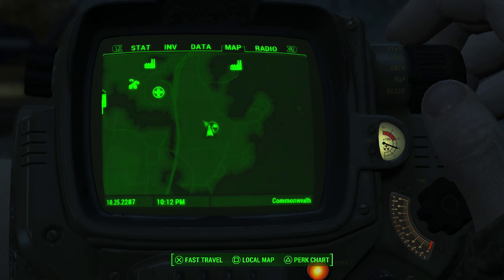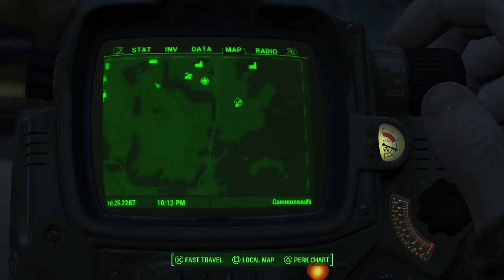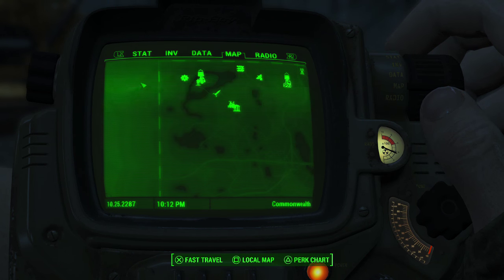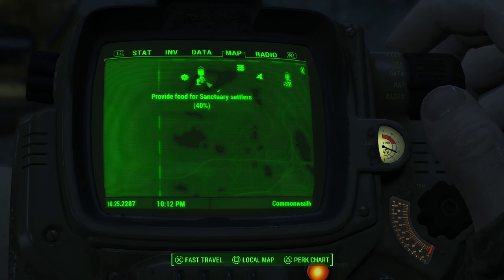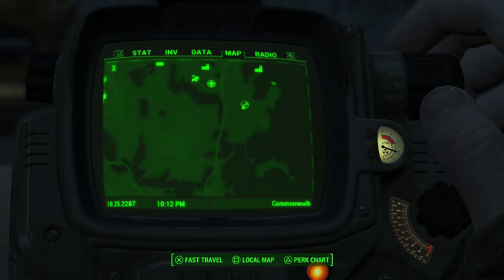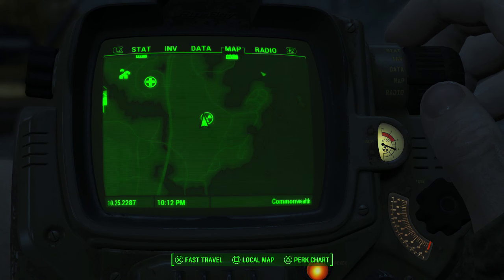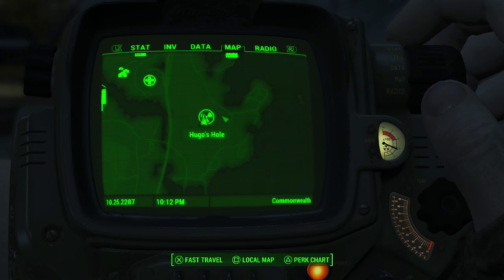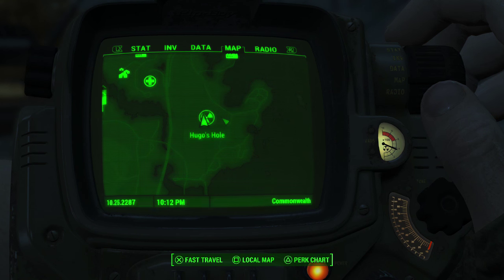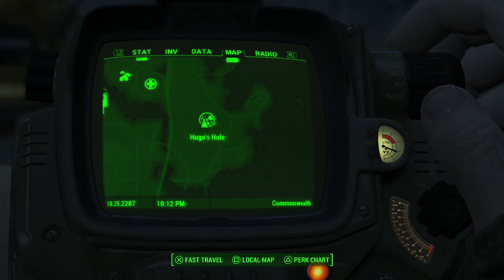It is in Hugo's Hole. This is Vault 111 and here is Sanctuary — you're going to go all the way over to the right. It's within an area that looks like an X on the map. This is the main point where three roads lead into it. It's to the left of that, at the bottom of a pyramid shape on your map.